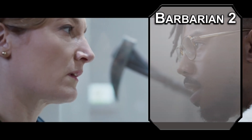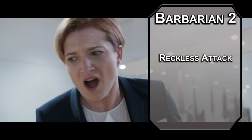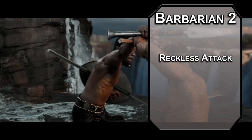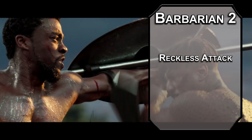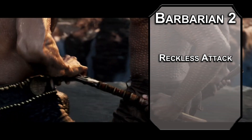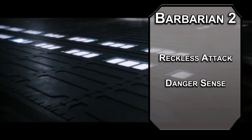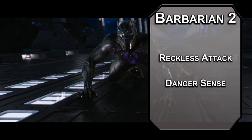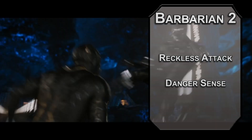Second level barbarians get the real rogue-barbarian synergy thanks to reckless attack, letting you make your attacks with advantage as long as you give your enemies advantage to hit you. Now you can guarantee sneak attack every round, and you can even dash to keep up with your rival. You also get danger sense, giving you advantage on dexterity saving throws as long as you can see the source of damage. Since we started off as a rogue, your saving throws are dexterity and intelligence, so that should make fireballs less stressful for you.